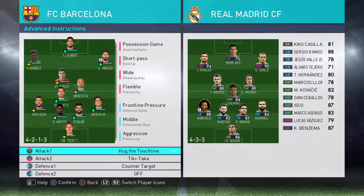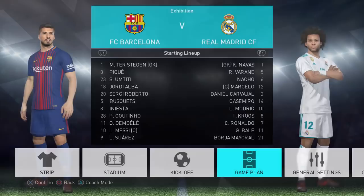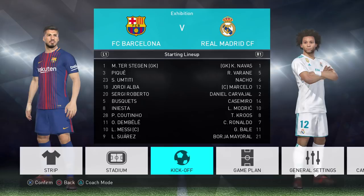For advanced instructions I've got hug the touchline, tika-taka, and counter target. This is the reason I use fluid formation for Barcelona — if I wanted the full-backs to play a false full-back role I'd have to lose one of these options. Hug the touchline makes my wingers go wide, which stretches the play and allows me to go through the middle, while tika-taka is obviously unique to Barcelona. Let's get the game underway — just making sure it's on superstar difficulty.